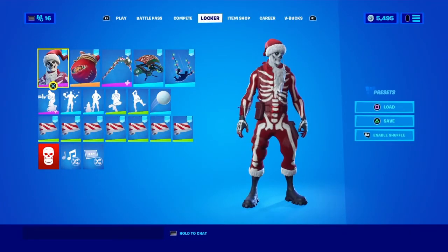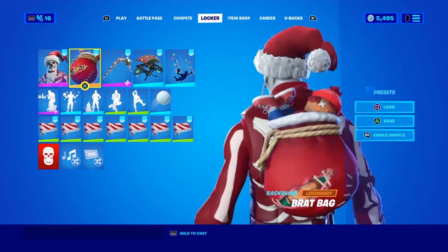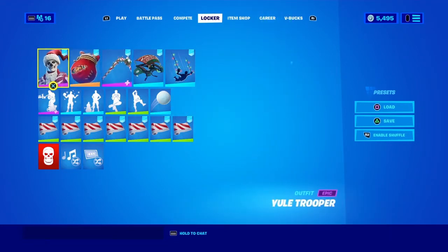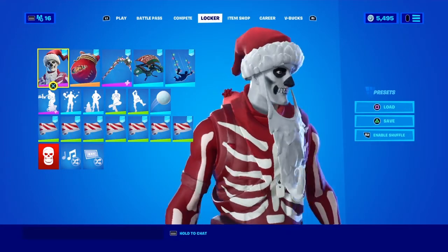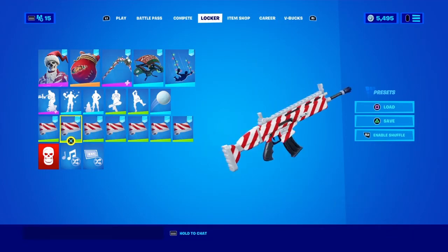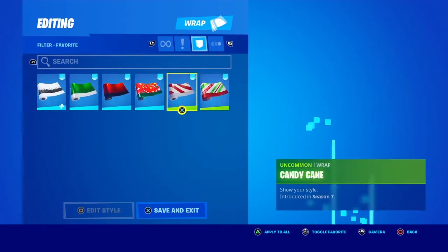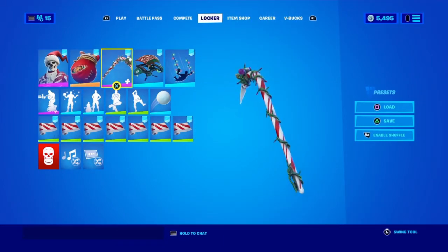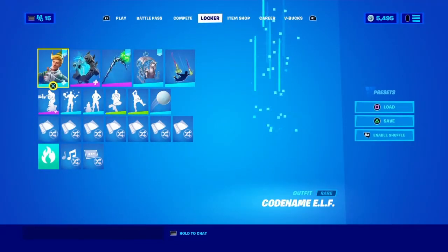We've got the Yule Trooper with the little present bag back bling, and the Candy Axe. I thought the candy axe looks really good on this skin because of the red and white ribs — I thought it would look nice. We also have the Candy Cane wrap. Most of the other skins I put on a mix of wraps, but for this one I chose specifically the Candy Cane to go with the red and white.